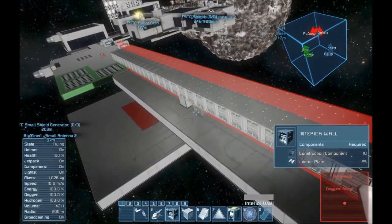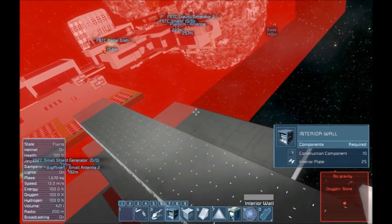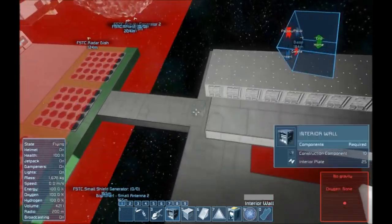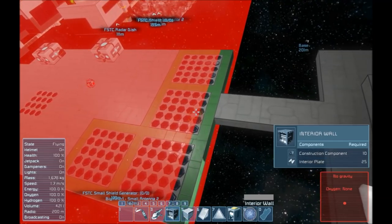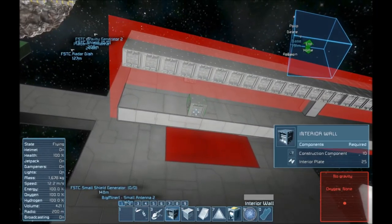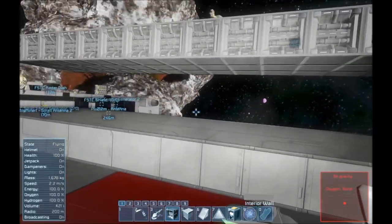I'm thinking a three-block-wide hallway should be sufficient. I accidentally placed a mirrored block out there that I don't want — let's get rid of this thing. There we go, remove that. So we've got our three-block-wide hallway with the two blocks underneath so I can run tubes and conveyors, running along the heart of the ship. Up front I'll have a cockpit that's going to look pretty cool — I've got ideas for a glass cockpit. The back end of the ship will have thrusters facing out backwards.